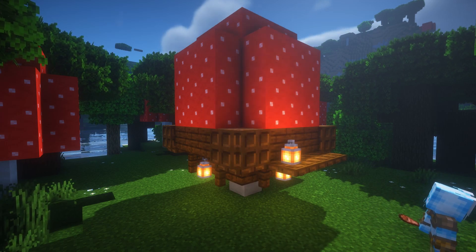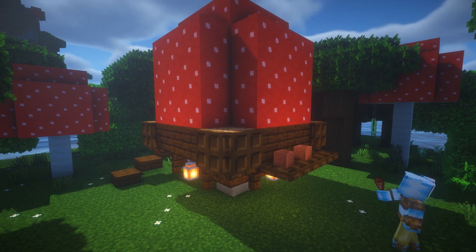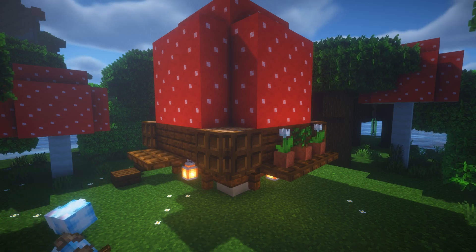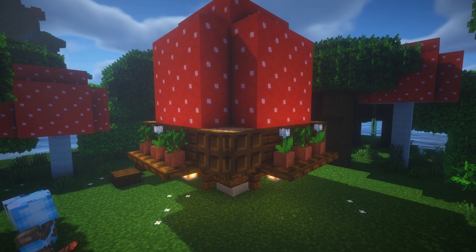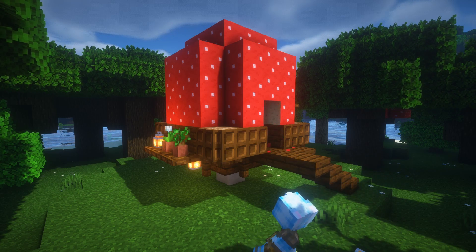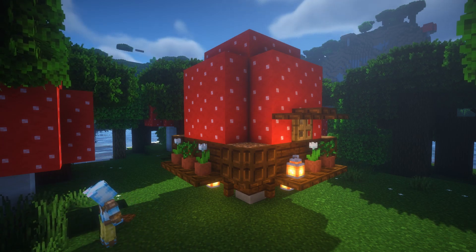Most of the house is built out of decoration — what you do is use trapdoors and then place potted plants and lanterns onto them. Place some trapdoors where your window goes to give it a little roof, and then use an oak trapdoor to mimic a window with glazing. And here in the back, only place the trapdoors and don't make a window.